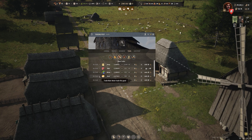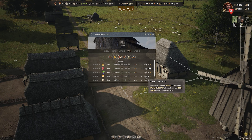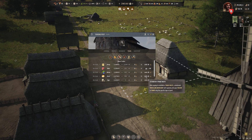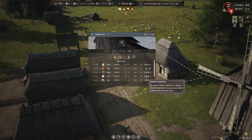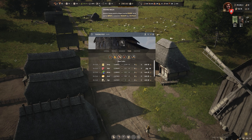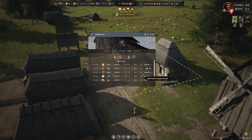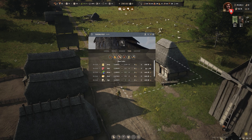Now let's suppose I want to import something. Let's suppose I am running low on food and I want to import some bread. For that, I will first need to establish a trade route, which will cost me 25 regional wealth. That is really important — make sure you have at least 25 regional wealth just to start trading something.